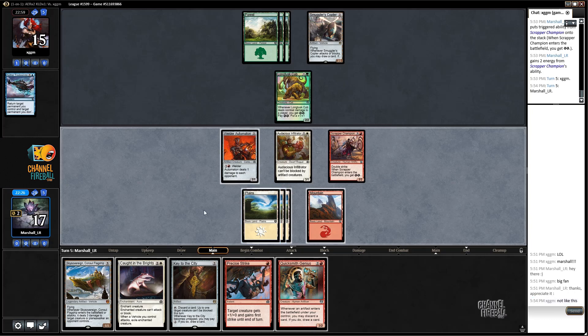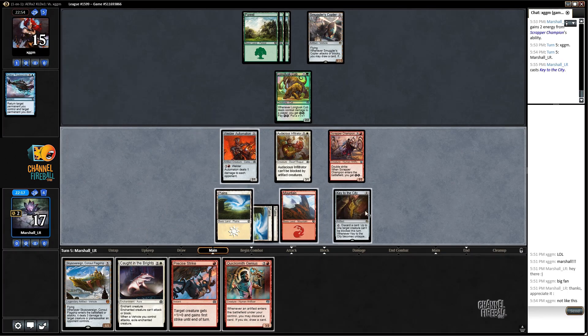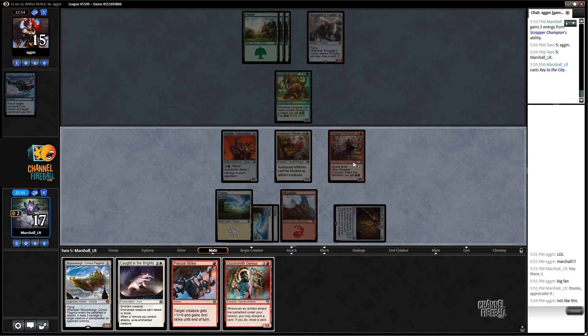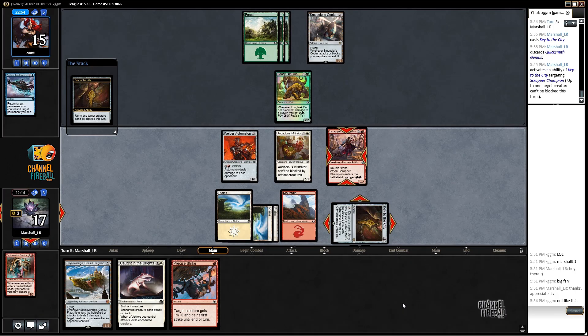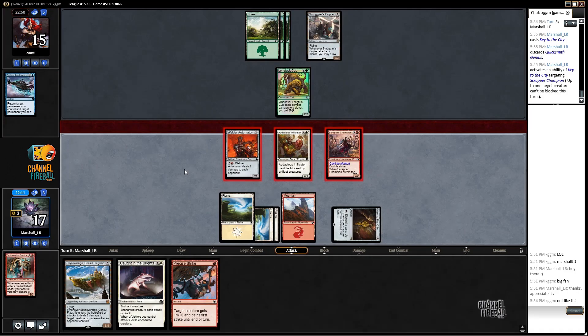Not like this - as our opponent, I don't blame you. I'd love to get rid of the Smuggler's Copter though. I really can't race - no, I don't think they can. So I'm going to go Key to the City on the Scrapper Champion and send in the team.